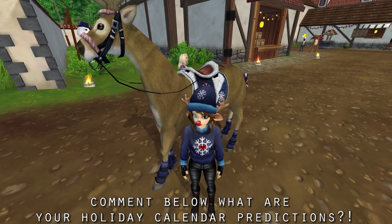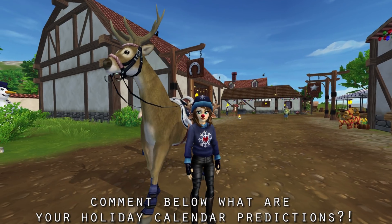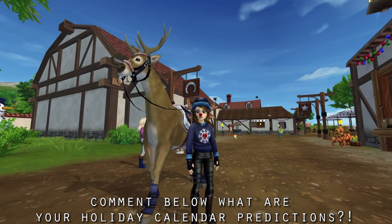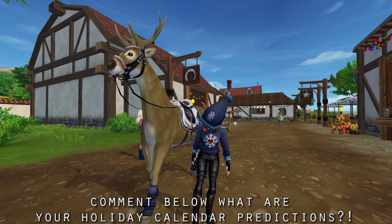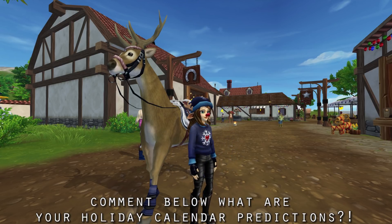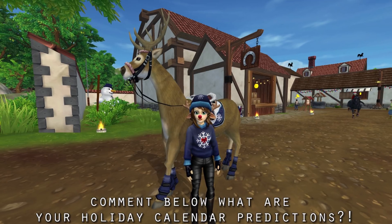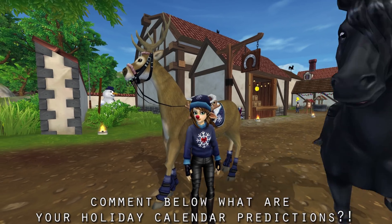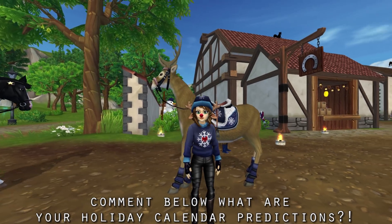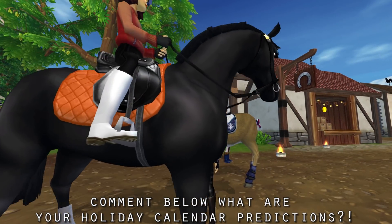We'll get a really cool hat, and I bet we'll get a face decoration, then a saddle bag, and then we're going to get a pet. I believe we're going to get a winter bird — some type of winter bird from the advent calendar. I bet there'll be wallpapers, star coin codes one day, and like a sale on StarRider. Those are my predictions — comment below what you think yours are, I would love to know.